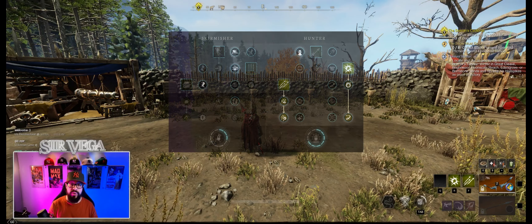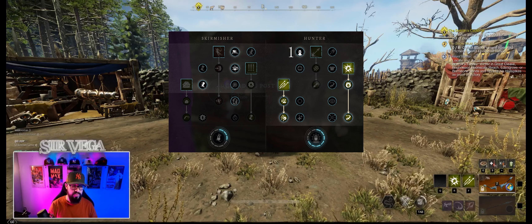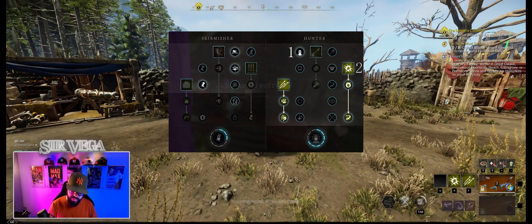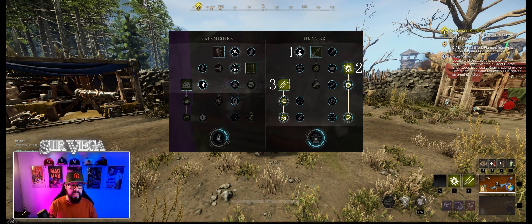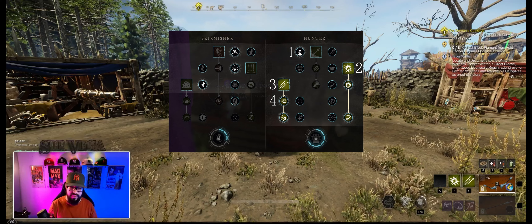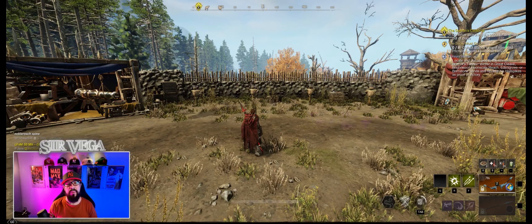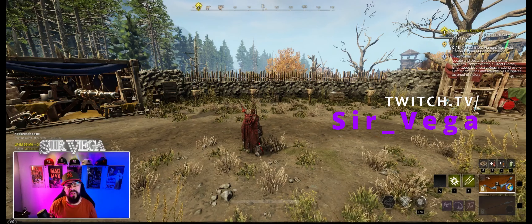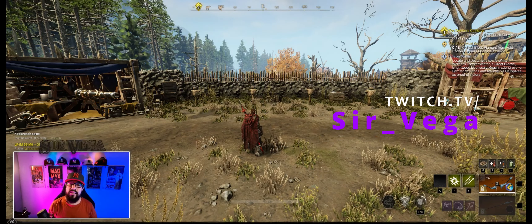That's it — a total of 10 points on your bow, which you can level quite easily. I would prioritize the first five points as: the passive Long Range, the ability Explosive Arrow, the ability Rapid Shot, the passive Rapid Accuracy, and the passive Final Blow. If you have any questions, stop by the stream and I'll help you out. I hope you enjoy New World and enjoy the hell out of the bow — take it easy.